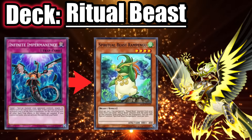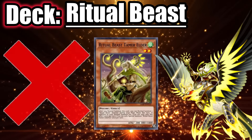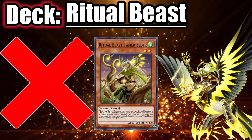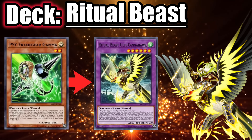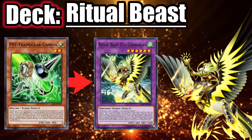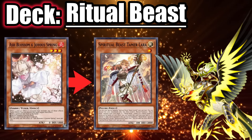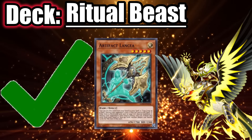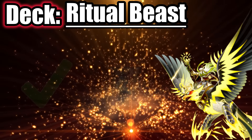Against Ritual Beast, if they normal summon Kana Hawk or Pengu you should Imperm or Veila that. If they summon Elder, do not Imperm it — it doesn't negate the effect of giving an extra summon. If you have Gamma, use it on Ulti Kana Hawk's second effect, the one that summons two from the banish zone. As for Ash Blossom, use it on Lara's summoning-from-deck effect.